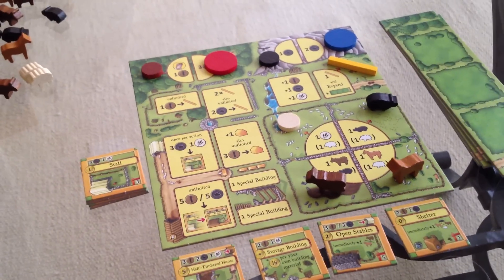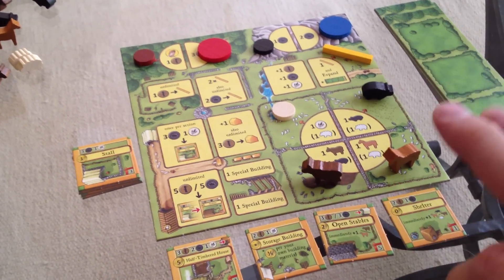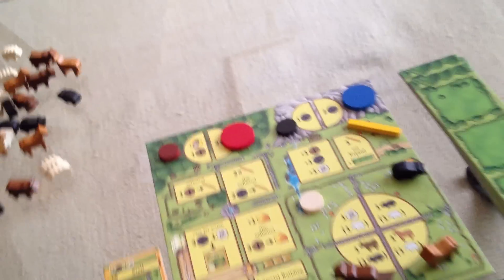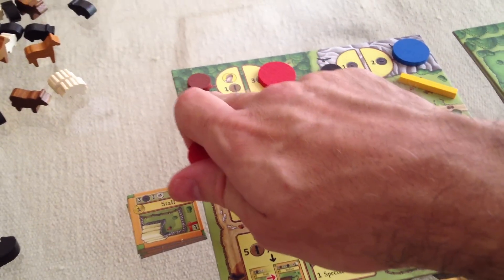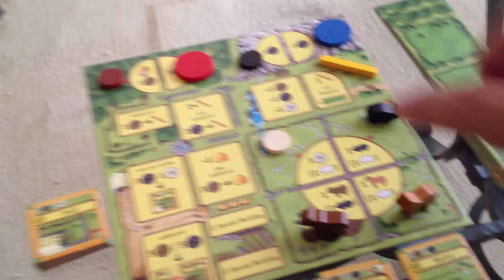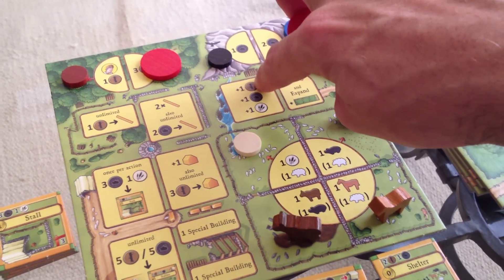My turn. In the early going, it's pretty safe bets that you just want resources — we need resources to build anything. So early on, it's just like a race to grab resources. I could get a single wood and get first player, but I'm already first player. I'm going to come here, which is a space where I can get one wood, one stone, and one reed every time. So I go there and get a wood, a stone, and a reed.